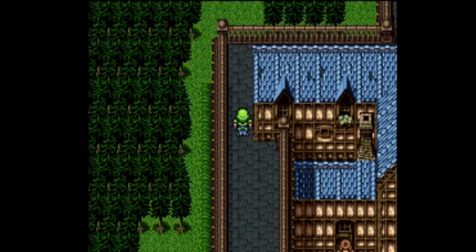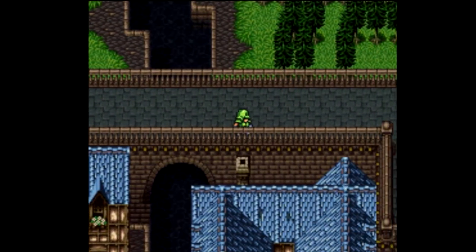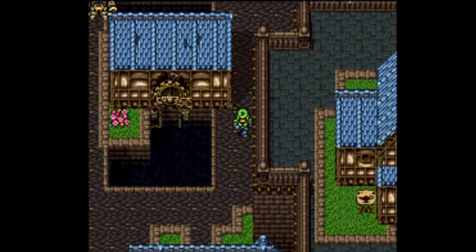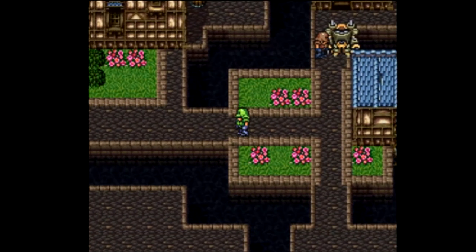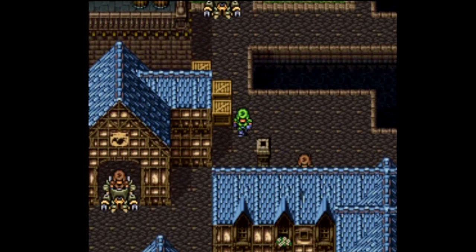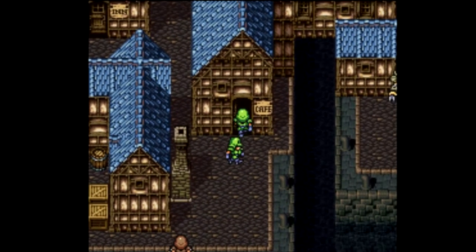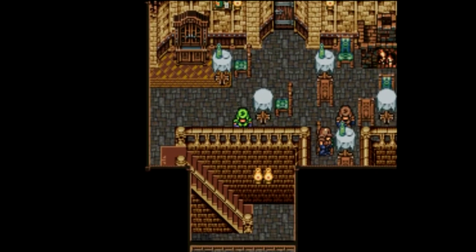I'll heal up with the Tonic and we have most of our HP back. What we need to do now is open up another part of town we didn't have access to before. As a merchant, the key NPC down here takes a break and goes into the inn — not where I want to go. Where we need to go is the pub, even though it says 'cafe' because this is a Nintendo game — but it's a pub, we all know that.